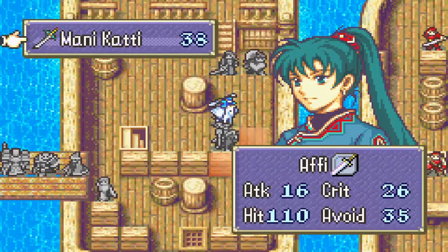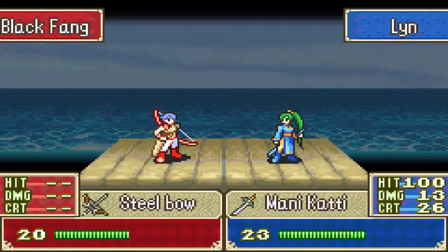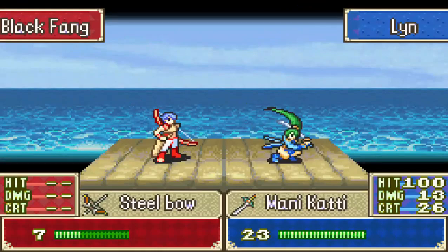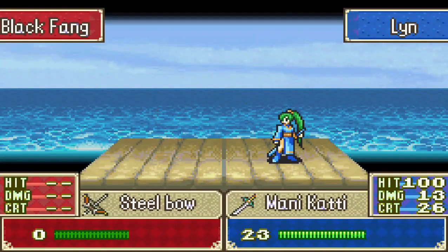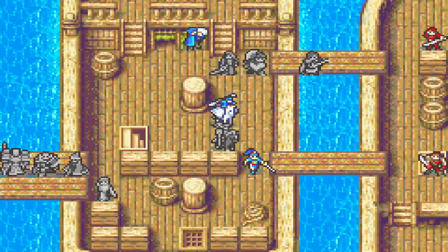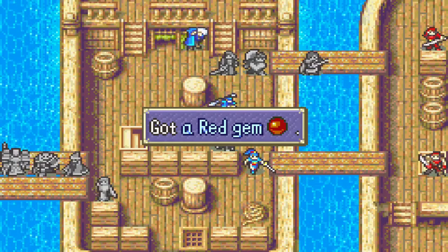Move Lynn down so she can attack — boom — and that Black Fang unit is gone. Perfect. Got ourselves a red gem — nice.